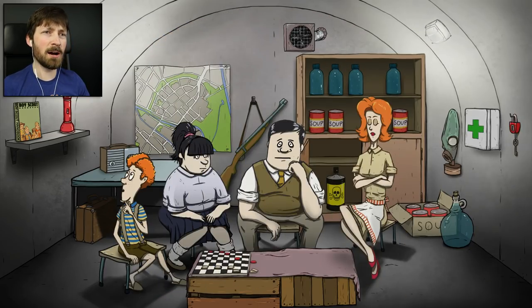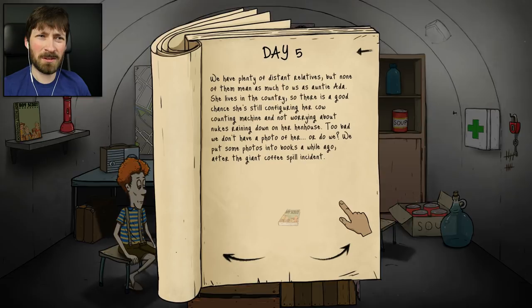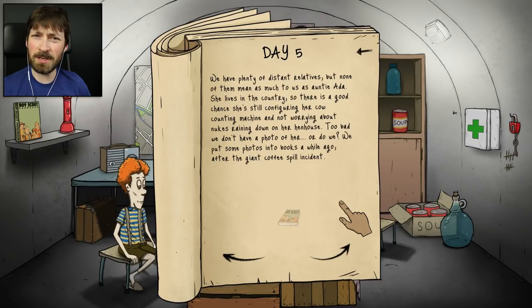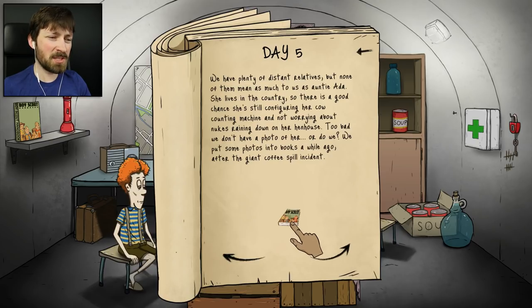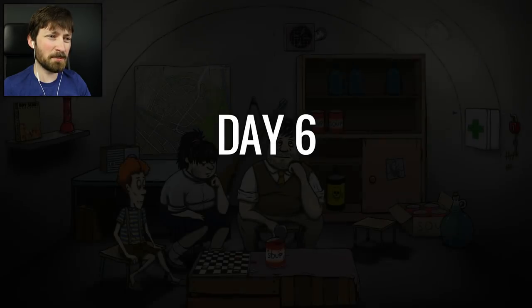Not totally sure what Sharikov is up to. I've sent Supermom out into the wasteland because I feel like your first run out there is usually free - I don't think anybody has ever gotten into trouble. Plus, if she can bring back a couple more supplies to start us off, all the better. We have a new event - we have plenty of distant relatives, but none of them mean as much to us as Auntie Ada. She lives in the country, so there's a good chance she's not worrying about nukes raining down. Too bad we don't have a photo of her. We put some photos in books a while ago after the giant coffee spill incident. Please don't tear up the Boy Scout book - that book is really useful.